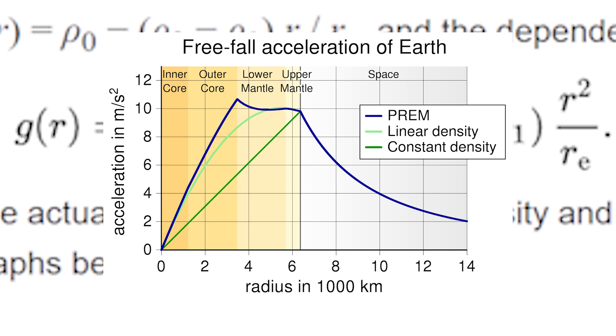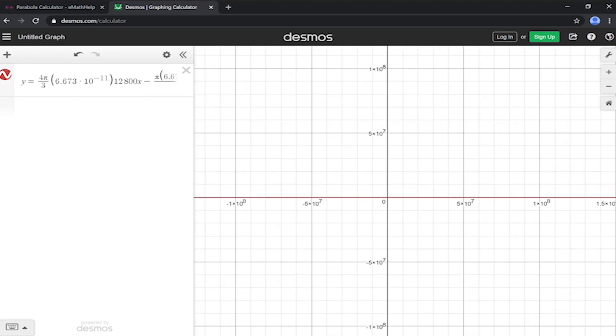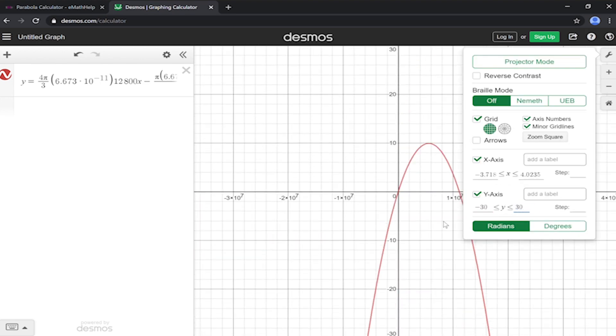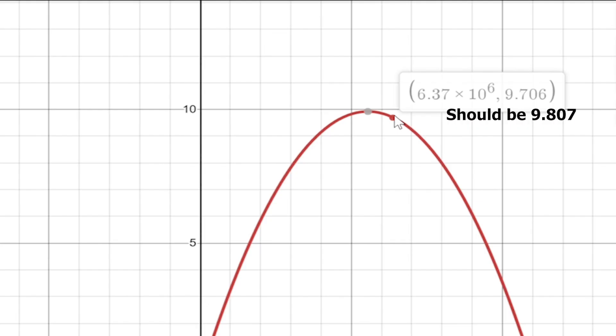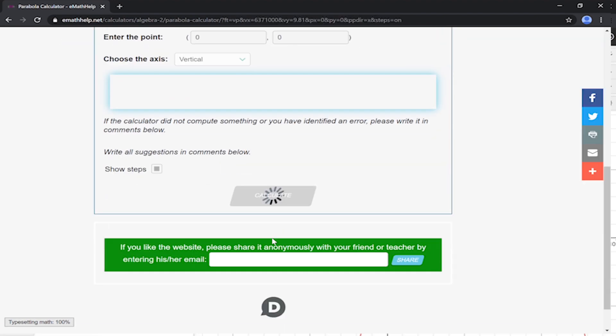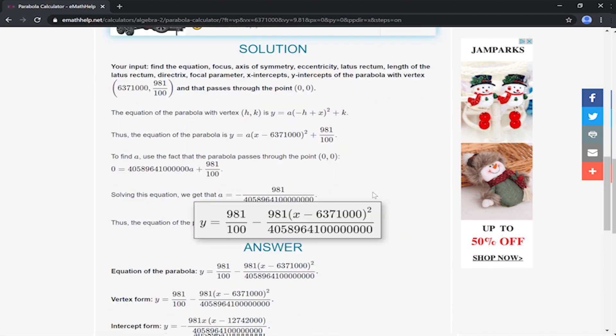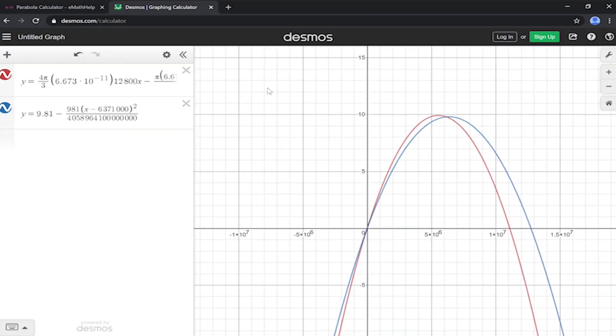This result is not too different from the experimentally determined model. At this point we have everything we need, but let's verify: when we plot this function, the acceleration should equal 9.81 m/s² when the radius equals the radius of the Earth — that would be the parabola's vertex. When trying to calculate that with the derived function, even playing around with densities, we can't quite get the right vertex value. Since our function is degree 2, we can use the ordered pair (R_Earth, 9.81) as the vertex and (0, 0) as another point to derive a corrected version. Plugging into a calculator produces a corrected function that plots exactly what we want.